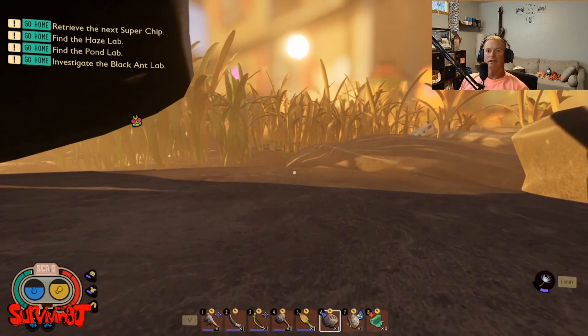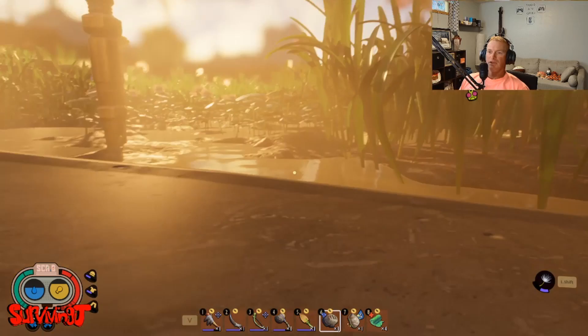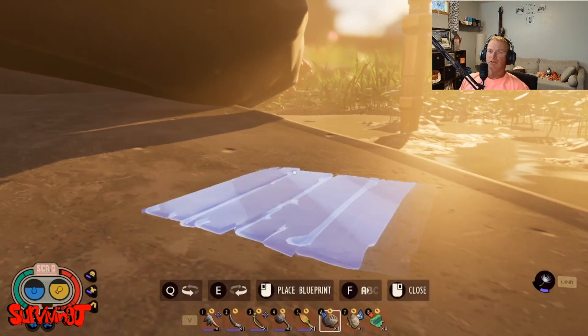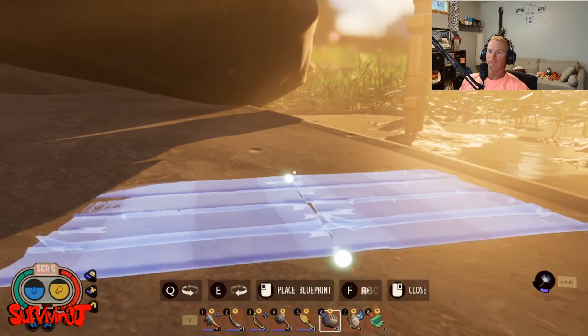Now let's get to work farming some mosquitoes. They like to hang out at this sprinkler right here — that's what I found anyway. What we need to do is build a structure, anything. I'm gonna do some grass floors just to prove that it can be made out of anything.